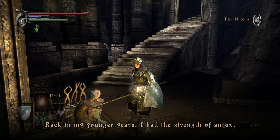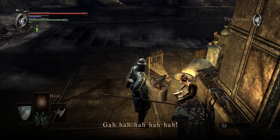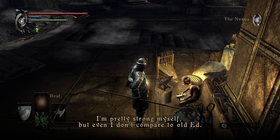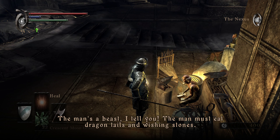Back in my younger years I had the strength of an ox. The miners would always ask me to clear out the bare bugs, which I pummeled with my bare hands. But even I couldn't beat them, so I lobbed them into the lava pits.